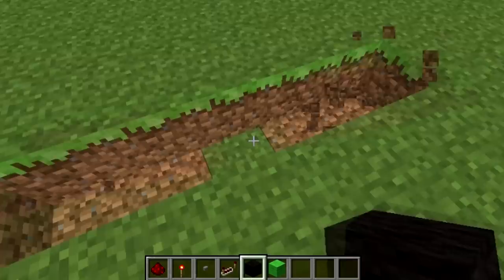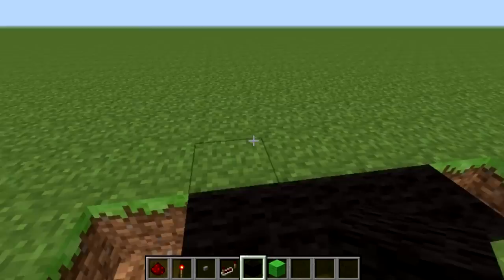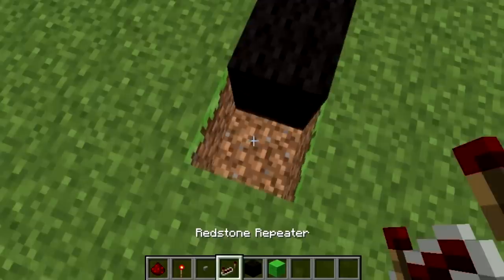First off we're going to start by making a 1, 2, 3 or 5 in the ground, and then we're going to go 1, 2, 3 — so it's just like that. You can make this bigger but you have to multiply it by whatever you do. And then here we're going to add a redstone repeater.